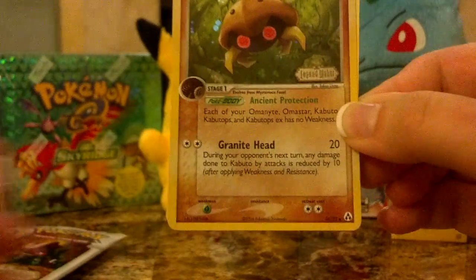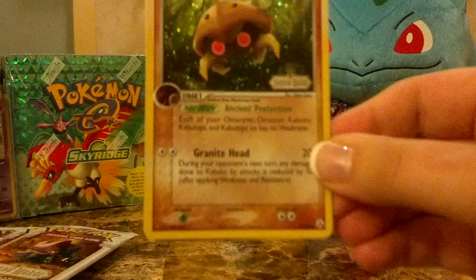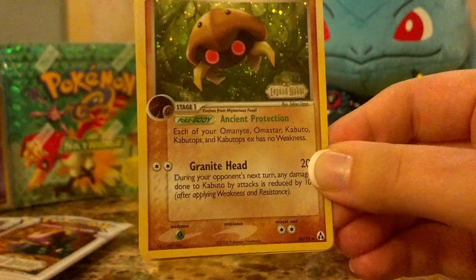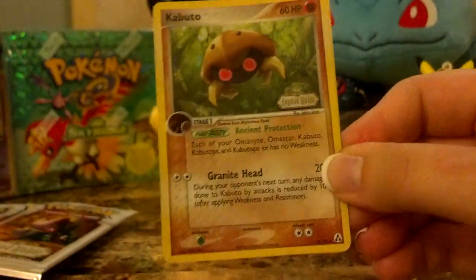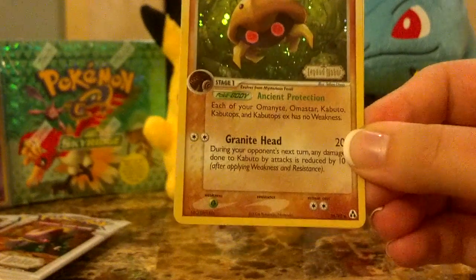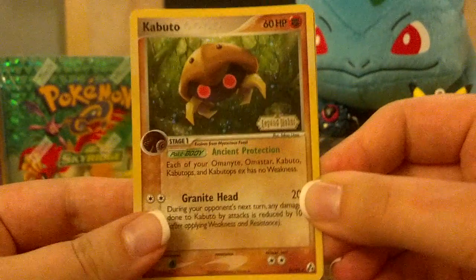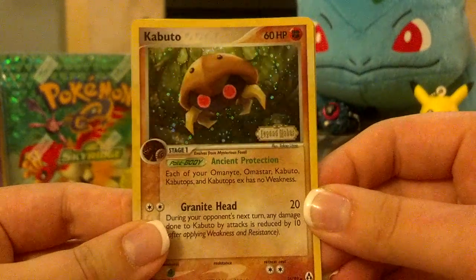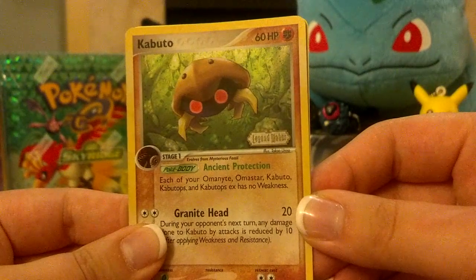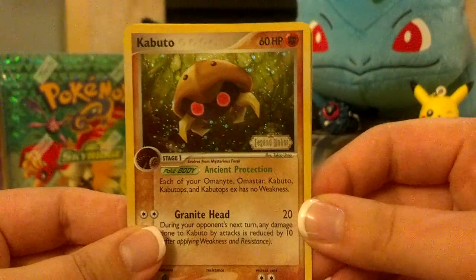I'm just looking at this kind of interestingly because if you look at it, he is an Uncommon. I'm kind of wondering if he was printed out of order. Oh sorry, I'm looking at the wrong number — that's a 36, not a 26. I should do these videos a little earlier in the day. But I still do not have him, so he is going to my collection one way or another. I really do like the artwork on this card — I'm not sure if he's in a forest or diving underwater, but it looks really cool with the holo effect.